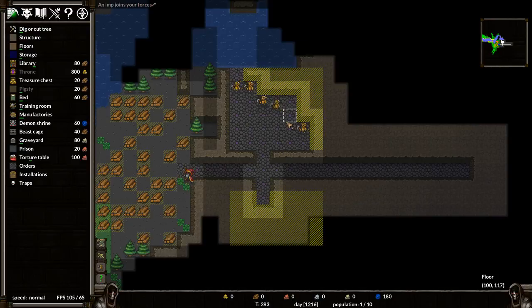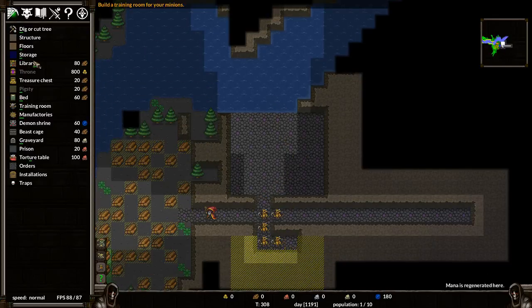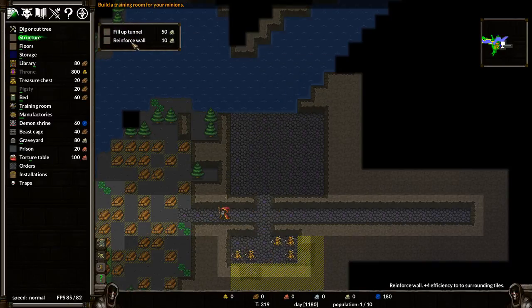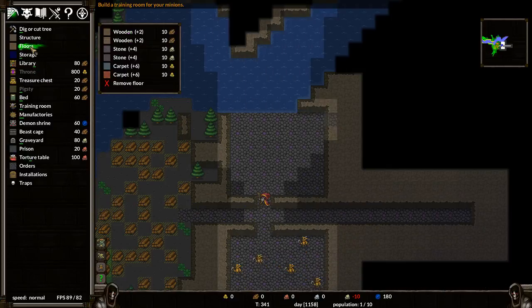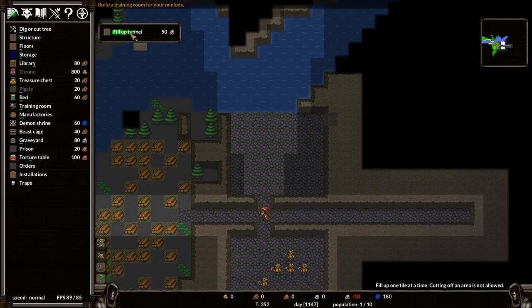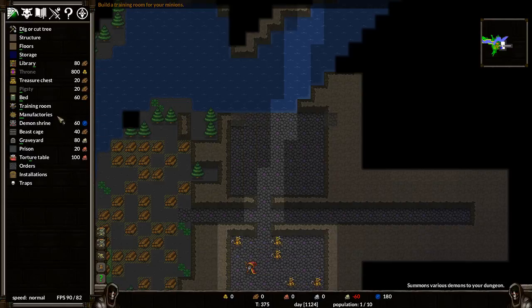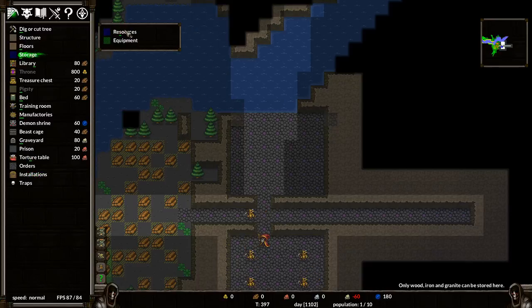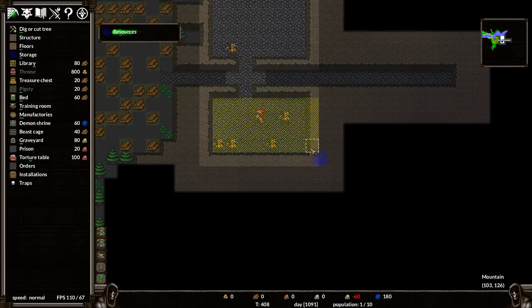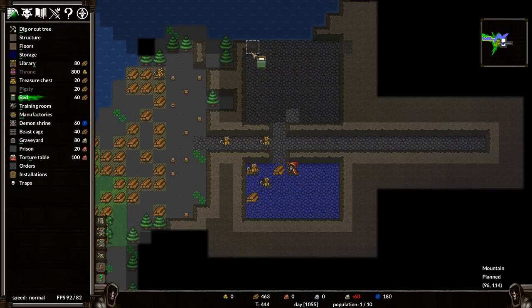Once we get this set up we can put in some beds and then add more people to our group. We need storage for resources — once we designate this area, our little minions will bring all the wood in. So I'll make this the bedroom and put some beds here.